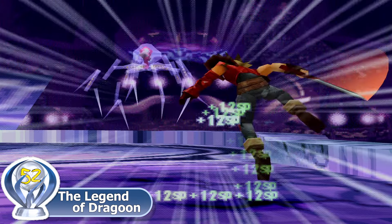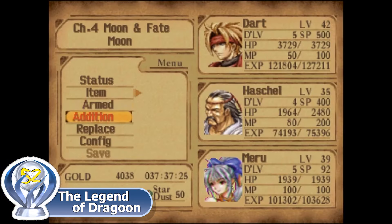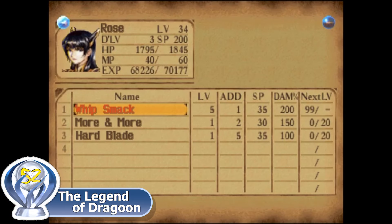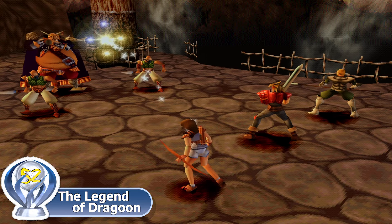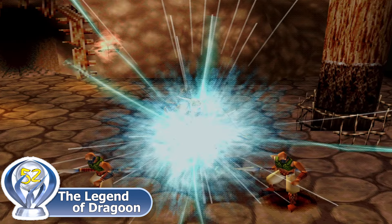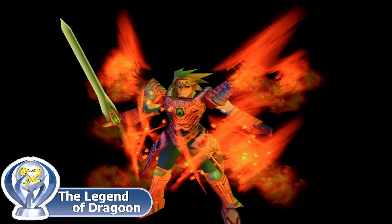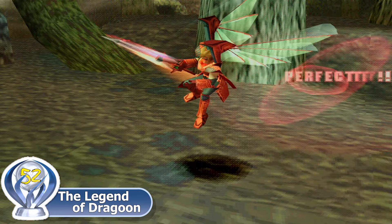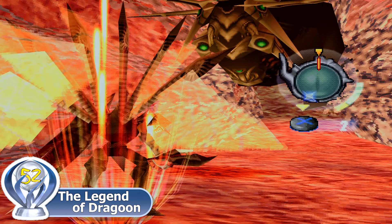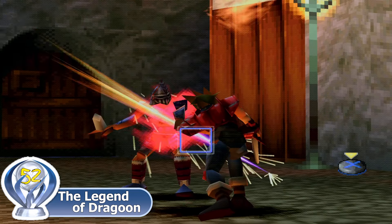The battle system is a turn-based system with reaction commands which allow you to chain your attacks and perform additions. By successfully completing your additions, you can level them up to do even more damage as well as earn more points to level up your dragoons. You can also use magic items and increase their strength by repeatedly pressing a button. You will also gain the ability to transform into a dragoon, but honestly, I'm so terrible at performing a perfect attack by pressing the button on the attack ring at the right time that I rarely use the dragoons in this game.